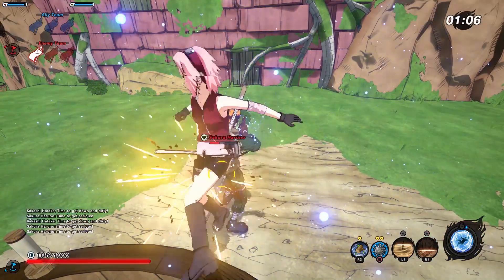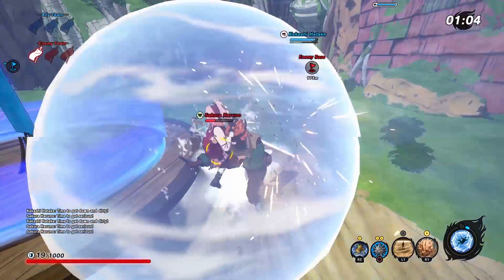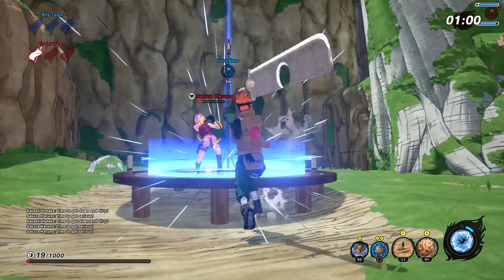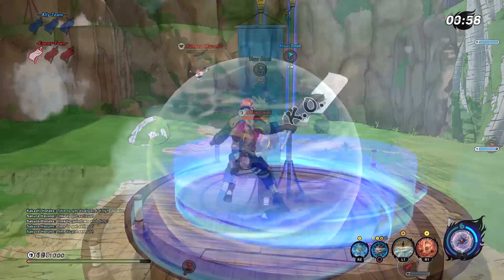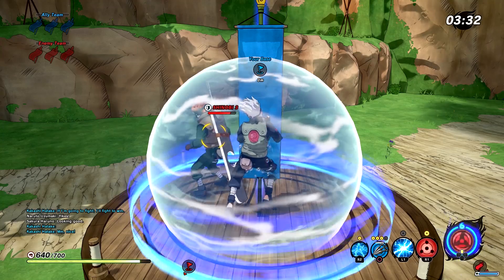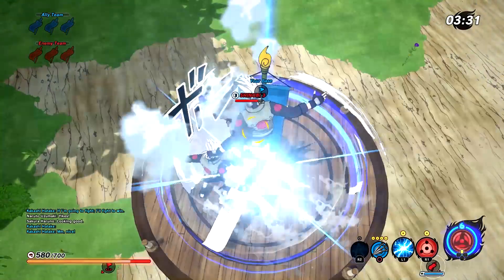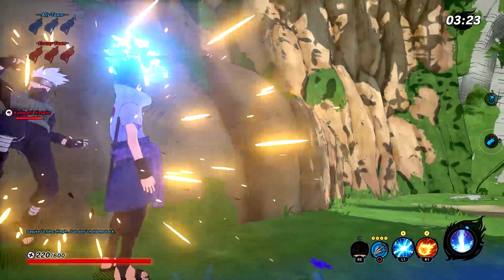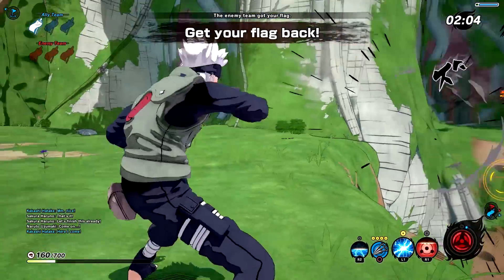Anyway, this secret jutsu takes a while to activate but you can completely immobilize a character for a few seconds. First a bubble will spawn at your target's location, then the bubble will explode making anyone inside it trapped and gasping for air, making this the perfect jutsu for setups — trapping characters and leaving them vulnerable for any one-shot jutsu from your teammates. Combo this with the Kirin or the Kamui and it becomes very easy to hit all of a sudden.